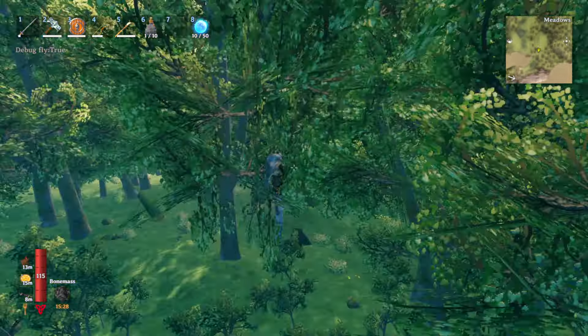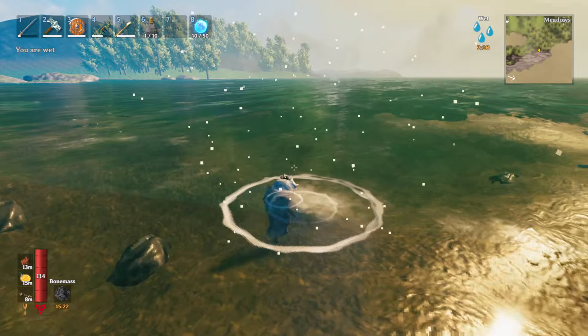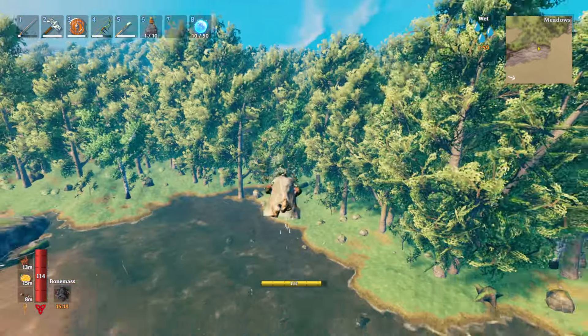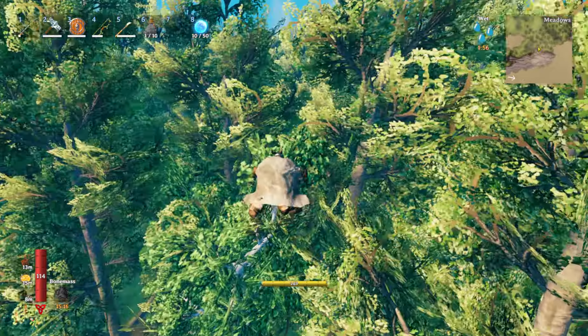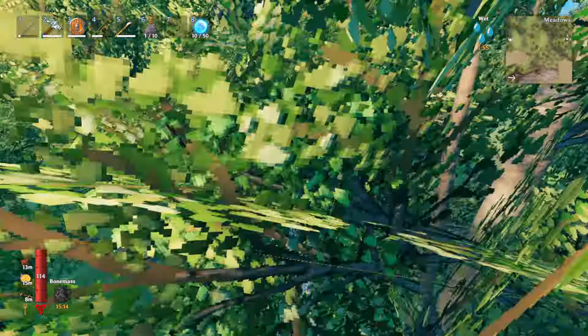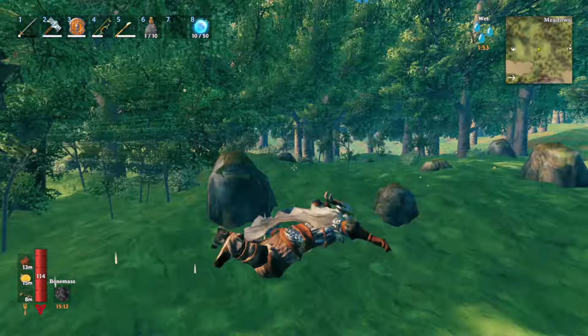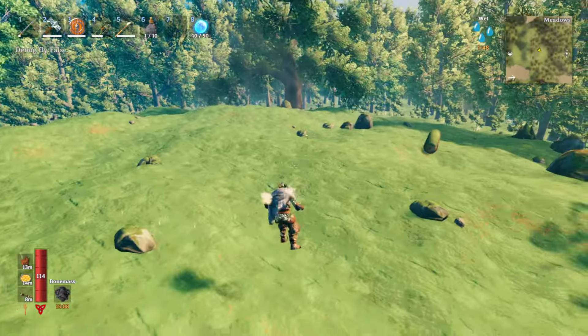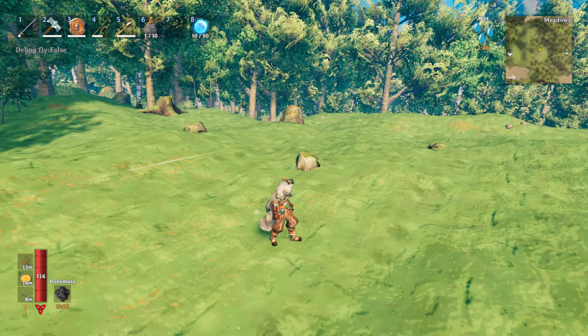One of my favorite things to do is — if you're already in the swimming animation and you press Z, you're now just swimming through the air. It might not seem important, but it's funny if you're playing with friends — they'll just see you doing this swimming motion in midair. Press Z again to get out of it.